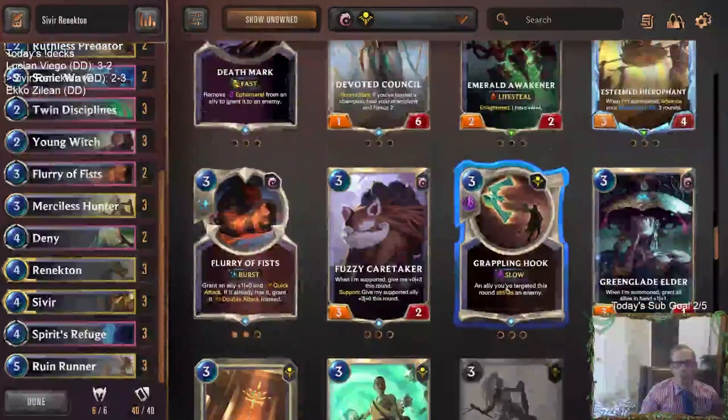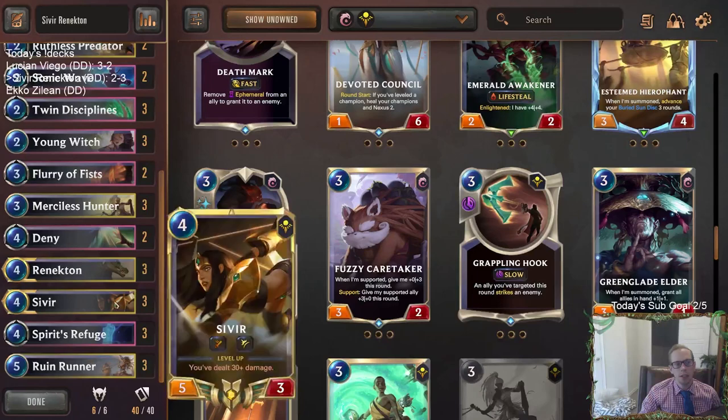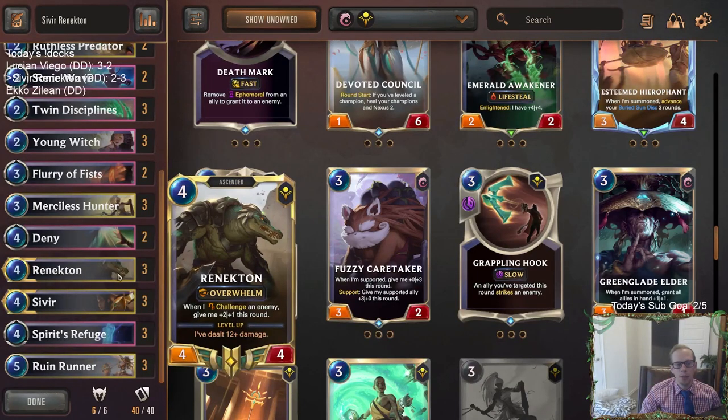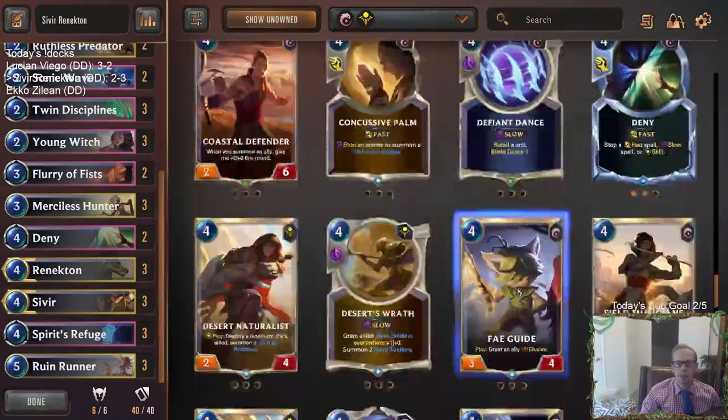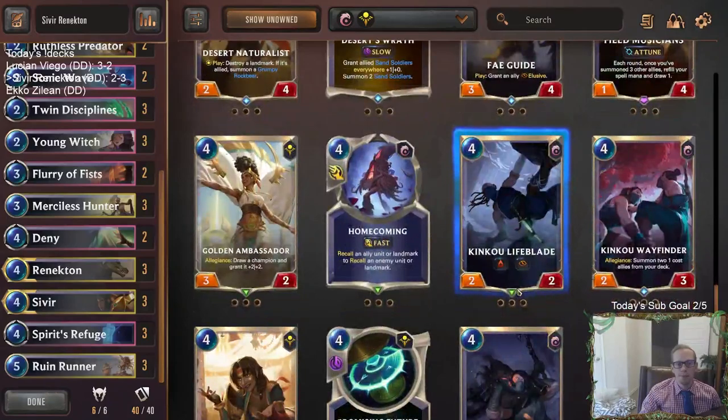Maybe some other removal like Grappling Hook to give you removal that's not in combat. That kind of stuff could have been nice because it helps both champions level up just by striking for some damage.